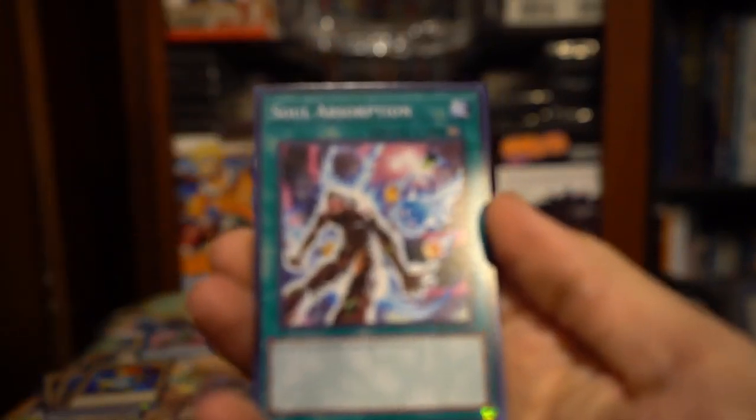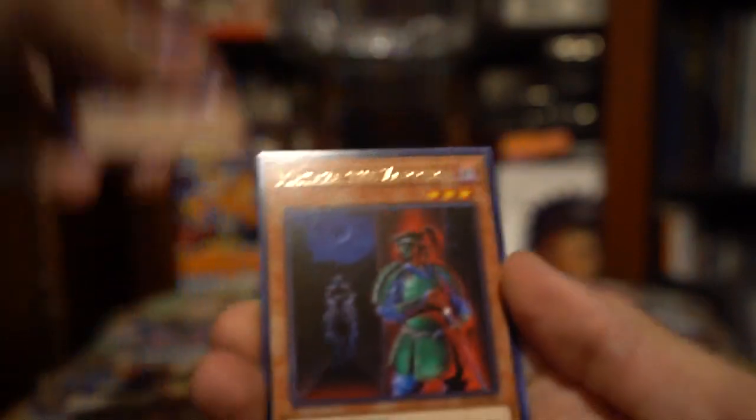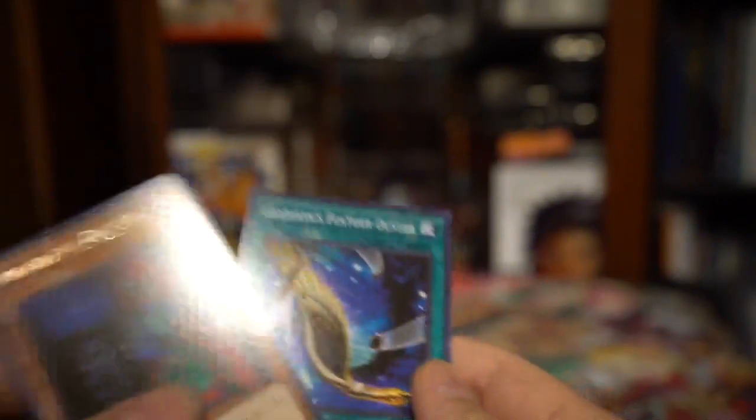Let's see if we can get something good out of here. Chaos Emperor Dragon would be sick. We got Genentez, Soul Absorption, Hero Emerges, Hyper Hammerhead, Matazza the Zapper, Chaos Greed, Stumbling, Sacred Crane, and a Griffin's Feather Duster.